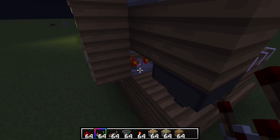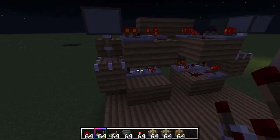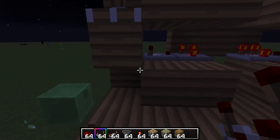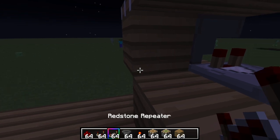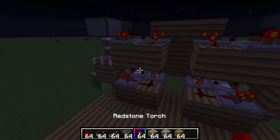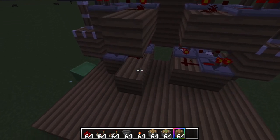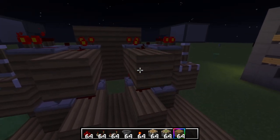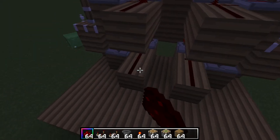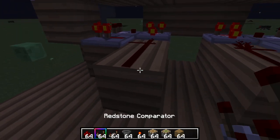That comparator right there — none of these ones that are facing into that comparator have to be on subtract mode, and none of them should be lighting up. Make sure you didn't put anything into them yet, or else it won't work. Next, get up here and place two blocks coming out of this piece of redstone, then place pieces of redstone on all of them — none of them should be glowing.